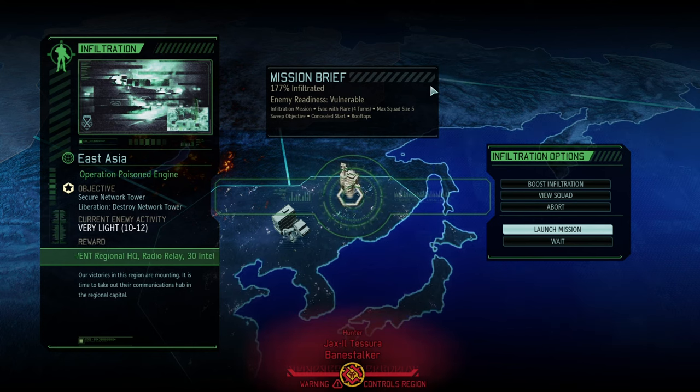Hello and welcome back to another episode of XCOM 2 Long War of the Chosen. My name is Saiken and today we're continuing the Long War of the Chosen legendary Iron Man playthrough. I'm trying to go through the game on the hardest difficulty — time for another network tower. Operation Poisoned Engine is upon us and we are going to get the East Asian headquarters once we're through with this mission.